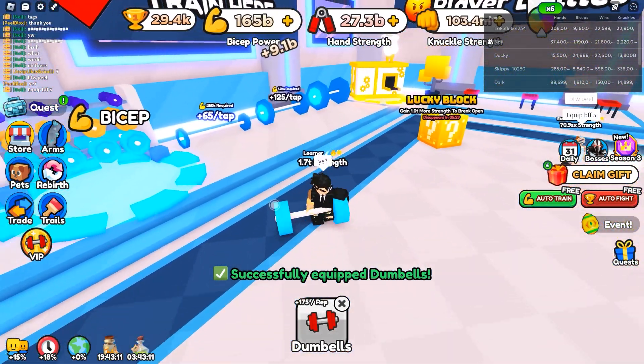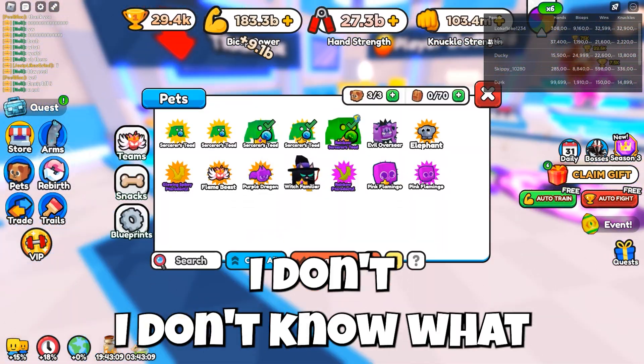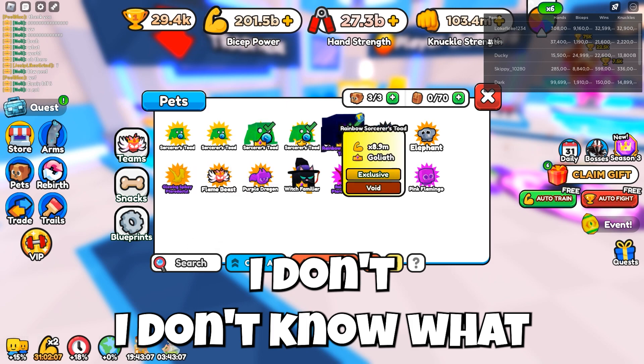We're gonna do some codes. Equip best — "Best Friend Five," I think it might be "BFFF" or something like that.